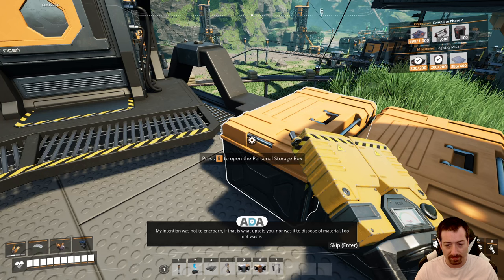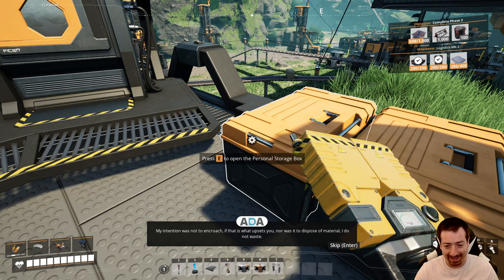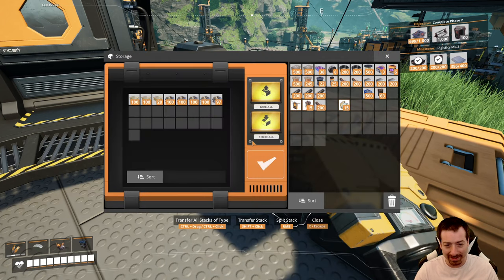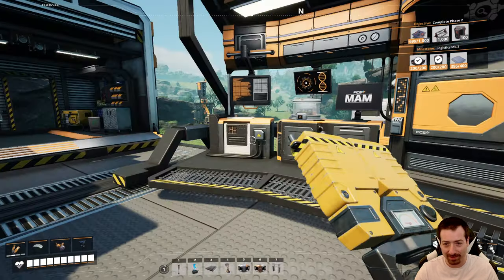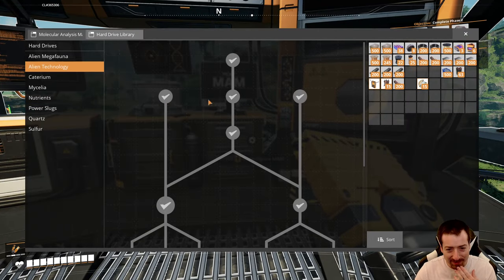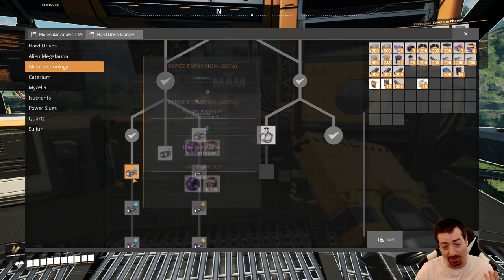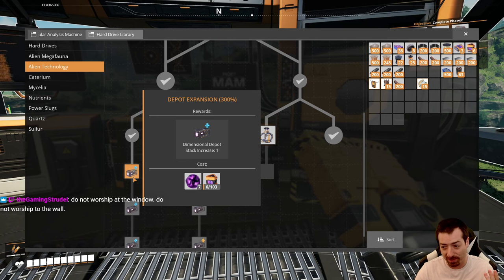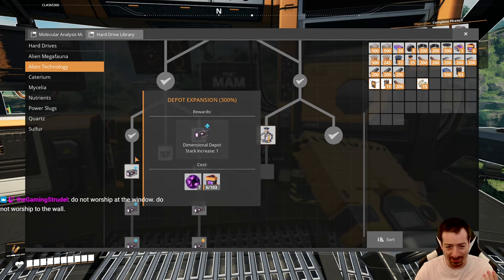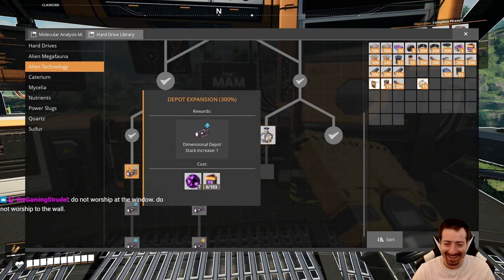Increased to 200%. 'We do not resonate with the tribute song. Do not worship at the window. Desecrate our temple gifts. This shall serenade as sour insult.' 'My intention was not to encroach. Nor was it to dispose of material — I do not waste.' ADA is having an argument with the alien voices. I love it.